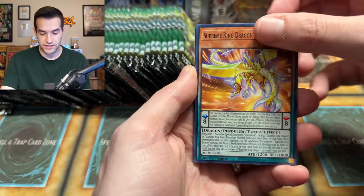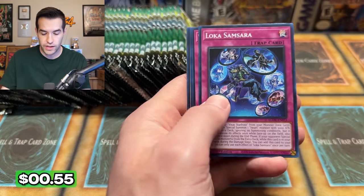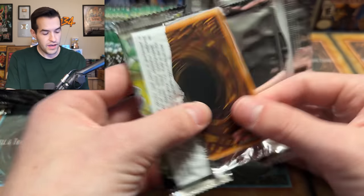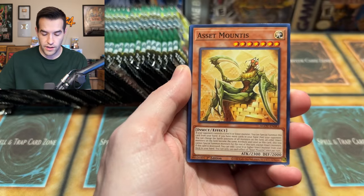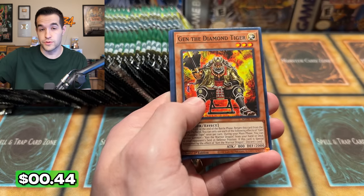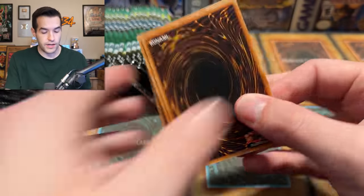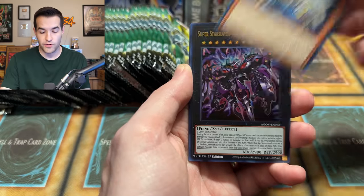Interesting — I guess it wasn't reprinted because this is a core set, so no reprints. Pendulum, Lilirap, Snake Eye Oak. Loco Samsara, Vanquish Soul Immortal, and Fallen of Testina. Still searching for that new stuff. If you guys are enjoying this video, don't forget to subscribe to the channel. We've had a decent amount of new subscribers recently, which is pretty cool. If you're watching and you are not subscribed, don't forget to hit that subscribe button — it helps out the channel.